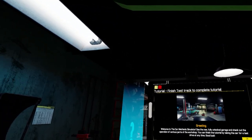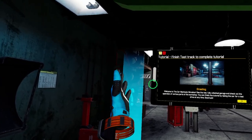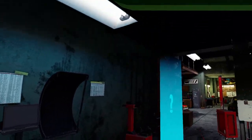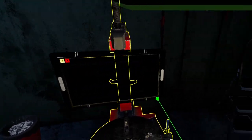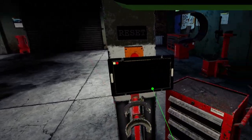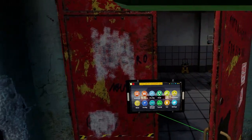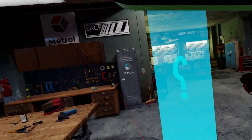Tutorial: finish test track to complete tutorial. Welcome to the Car Mechanic Simulator - see the new fully unlocked garage. Very nice. Check out the operation of various parts of the workshop. You can take the car for a test drive - well, that's interesting. So I guess these are just going to give us little informational pop-ups. Tire changer and wheel balancer. Spring compressor. Obviously we're going to forget all of this. The test path allows you to test the car's brakes and suspension - it's just a part of the garage itself. I like that a lot.